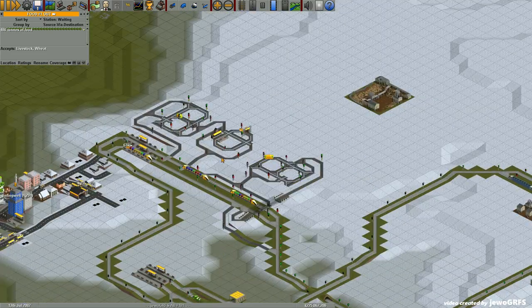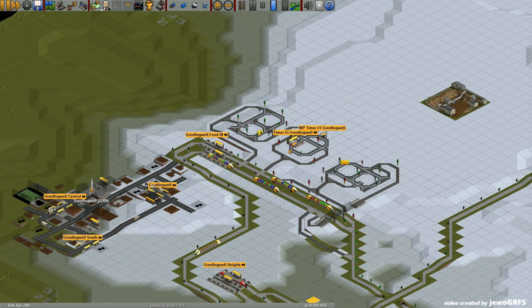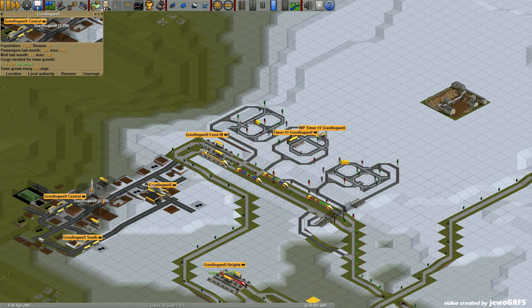Let's start with the feeder. The problem with our subarctic climate is that in order for a town to grow, I need to deliver food for all towns located above the snow line. The rule is I need to deliver at least one ton of food each month. No matter how much food I deliver, it counts as one — if I don't deliver anything, the next month my town will not grow.